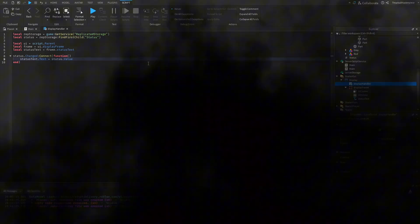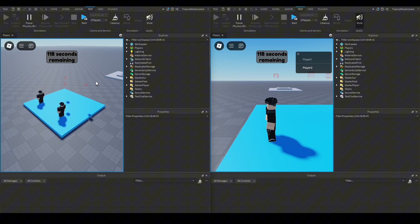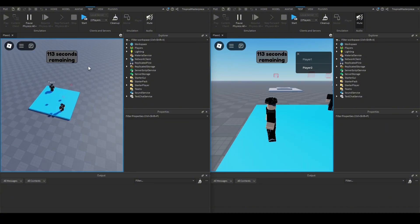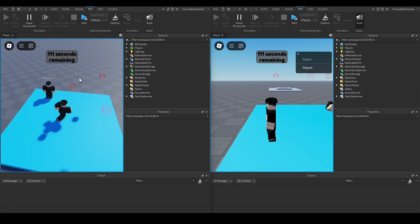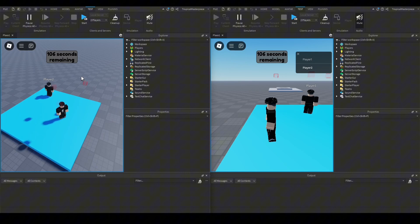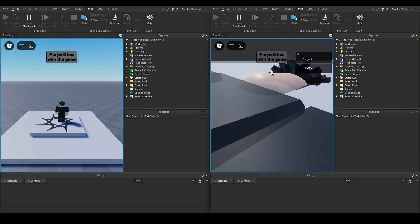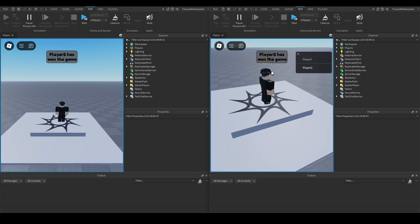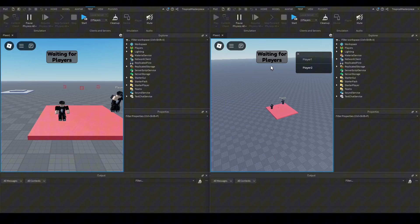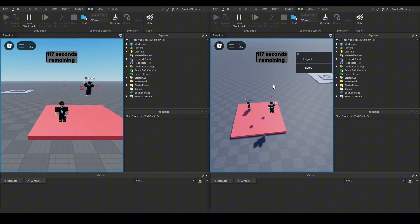Testing on the client: it waits the 10-second intermission, says 'Waiting for Players', then teleports us into the game showing '118... 115... 114... 113 Seconds Remaining'. Players run around, status displays fine on the client. When we reset a player, it says 'Player 2 has won the game', teleports to spawn, waits 10 seconds of intermission, restarts — and since there are two players it instantly goes back into the game.